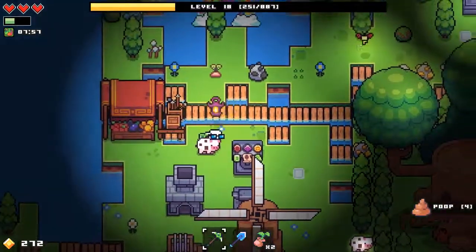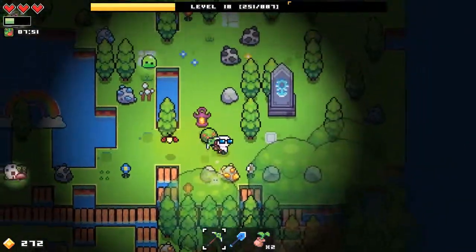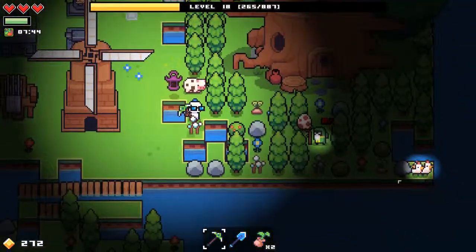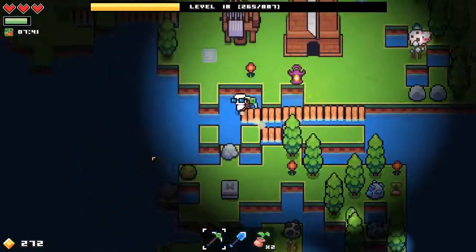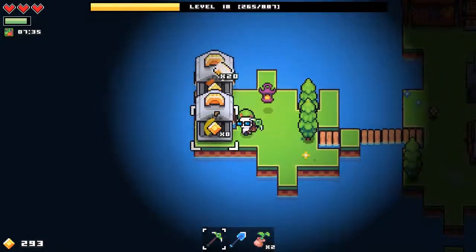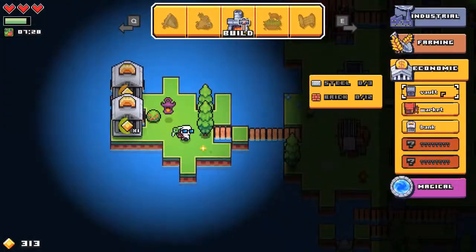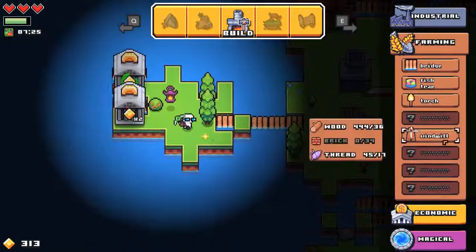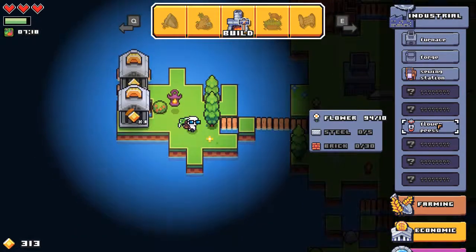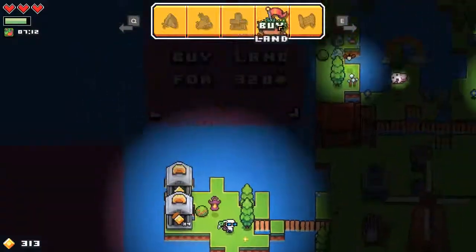Why did the music change? I'm gonna grab this while I can. I have no idea why the music changed. I brought food there. Let's see if we can build something that we're interested in. Flower press might be a good objective to be going for next — that's gonna be some bricks and steel. I still have no magic.